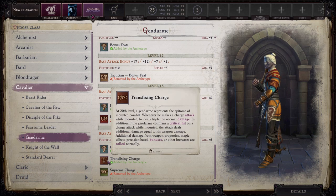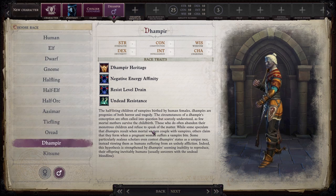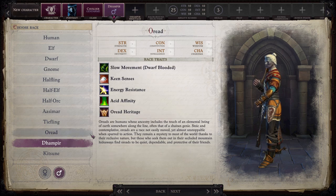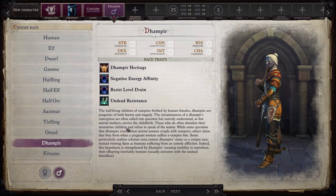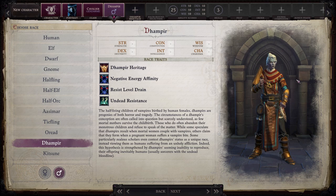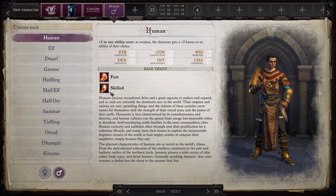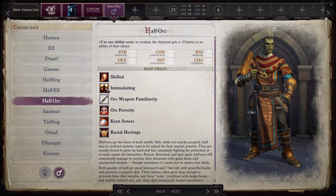So this is what we're going for — we're going for pure damage, that's what this build is all about. Wrath of the Righteous also adds three new races: the Oread, the Dampier, and the Kitsune. If you're interested in this build but don't want to play as a Dampier — there are some drawbacks to playing an Undead — Human is good for it as well. You get an extra feat and extra skill points, always good. Half-orc is also really good, mostly because of Intimidating.